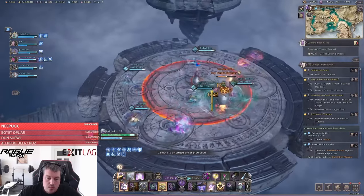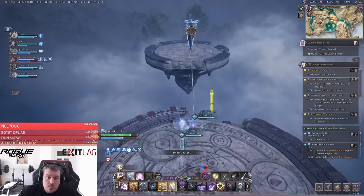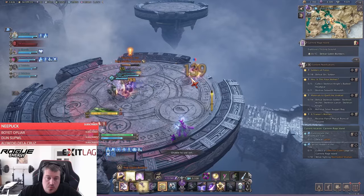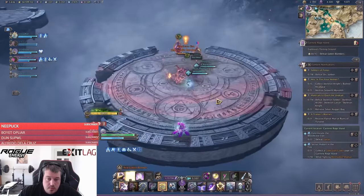The giant bomb will force you to jump with the hook to the next platform. The third mechanic is a spawn of bombs that can be moved by attacking them, so make sure to knock them away far enough that your team has enough space to keep damaging the boss.